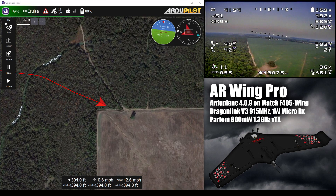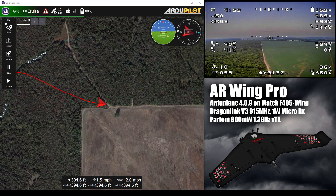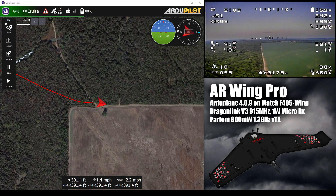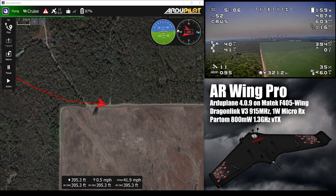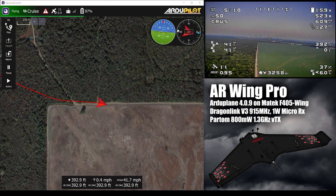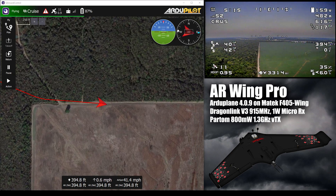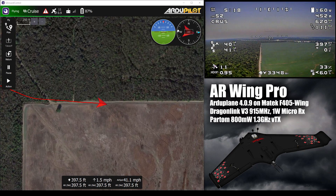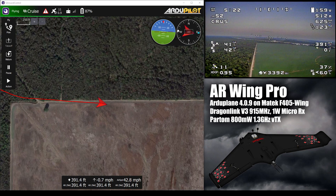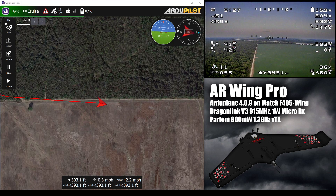I just wanted to point that out because a lot of people have complained about how hard this one is to launch with a normal sidearm throw, which is how I've always launched it — the only way I've ever been consistently good at launching wings — but this one just doesn't like it. That overhead backwards two-handed throw, just throw it backwards over your head, it flew straight away. It's in takeoff mode so it levels itself and climbs out at a set rate with power on, but it works. That's what I'll be doing in the future.